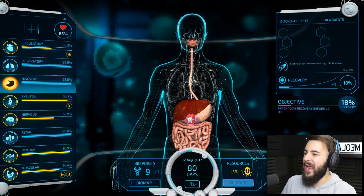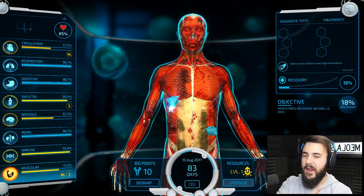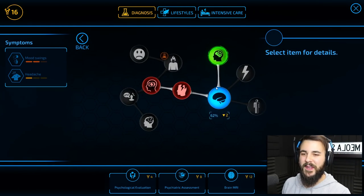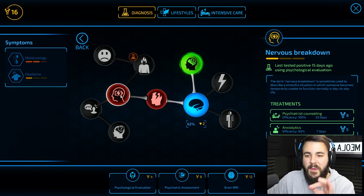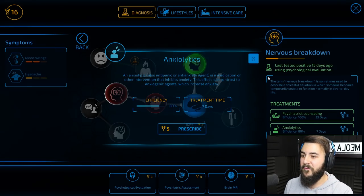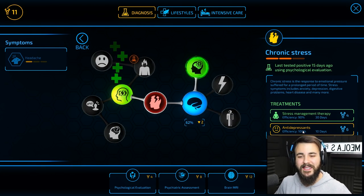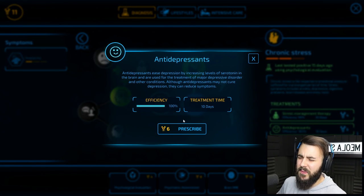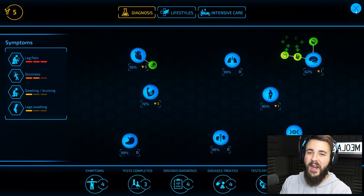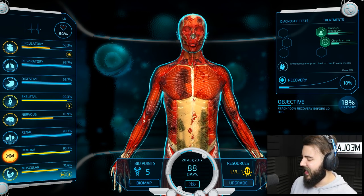We've got 9 points, collecting more. I think the Parkinson's is taken care of. We've got two diseases to tackle now. We can spend 8 points on psychiatric counselling or go with the anti- option. The efficiency is 80% compared to 100% - we're just going to go for it. And then for chronic stress and nervous breakdown, we can either give antidepressants or stress management therapy. We're going to go with antidepressants because it's quicker and 100% efficient. So we've got that taken care of.